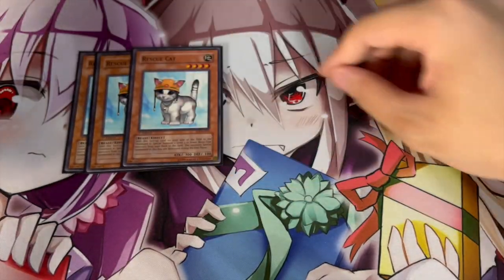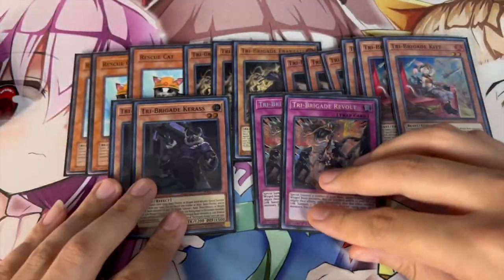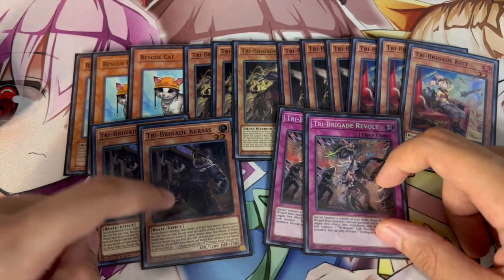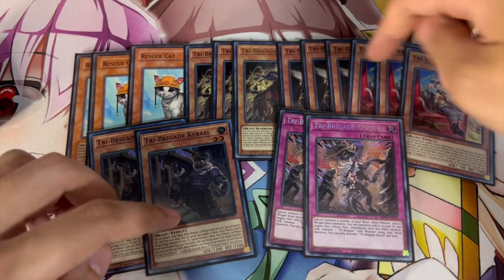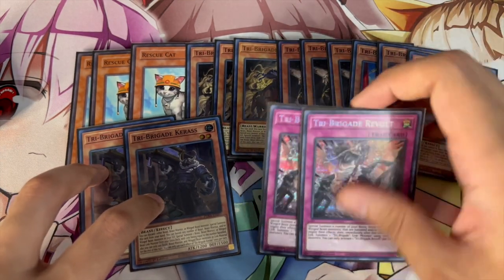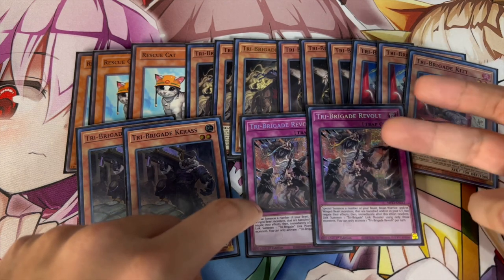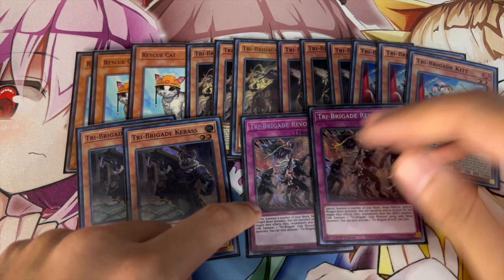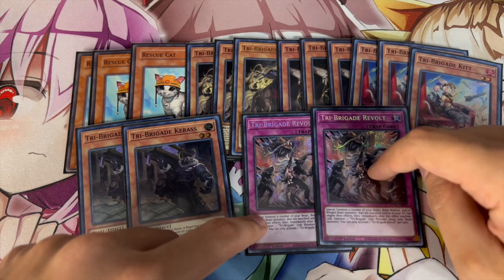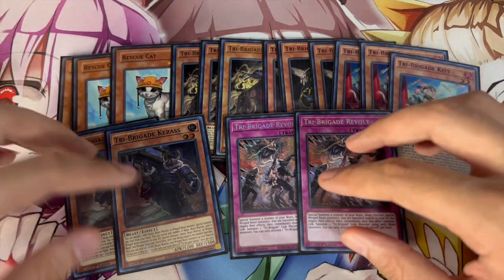To start off the deck profile: triple Rescue Cat, triple Fractal, triple Nervall, triple Kit, double Keras, and two Revolt — this is your Tri-Brigade engine. I tried out triple Keras but there are times it bricks because it's the only Tri-Brigade that doesn't do anything on its own. The rest go into Almirage; this one pitches from hand, so you want to max out on those. Keras doesn't do anything on its own, so you only want two. Two Revolt is enough now — going second it kind of sucks, and it's always searchable off your Bear Brum.